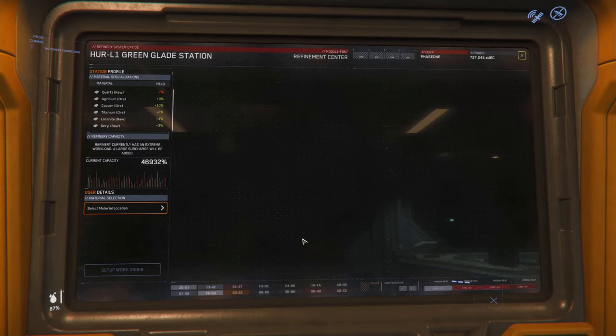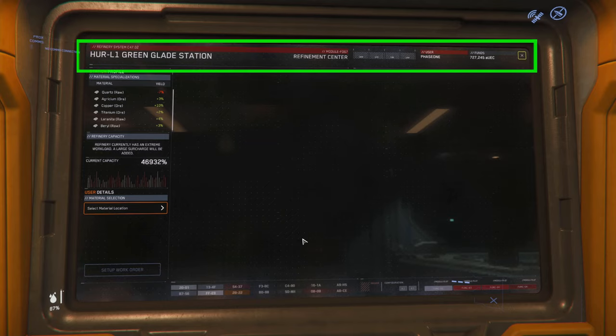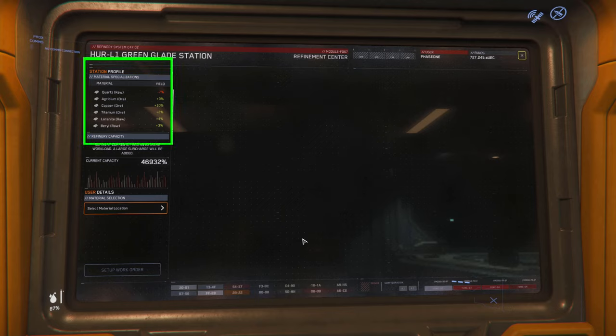Now let's move over to the refinery terminal. Click 'Begin.' Once you're in, you'll be presented with this screen. At the top you can see the name of the station and some basic details. To your left you can find the material specializations — these are the proficiency rates for this specific station. All stations have different ores they are more proficient at, so as you explore the star system always make note of this. The rates listed here indicate how much more or less yield you'll receive upon processing.